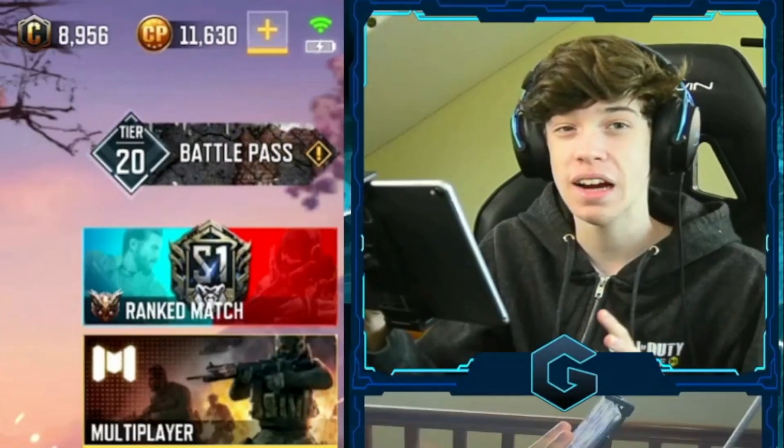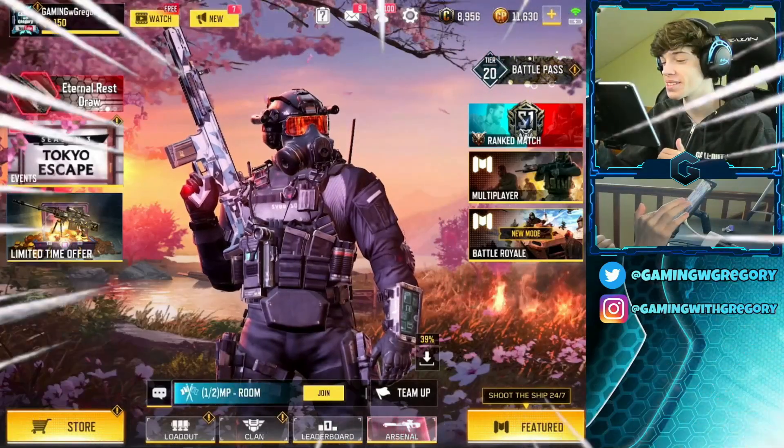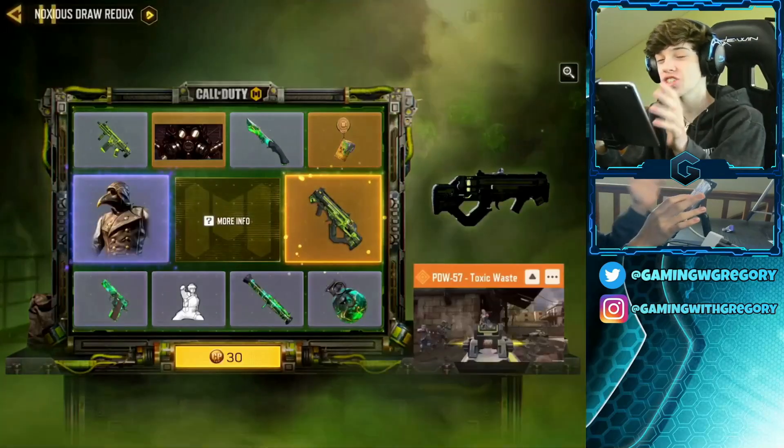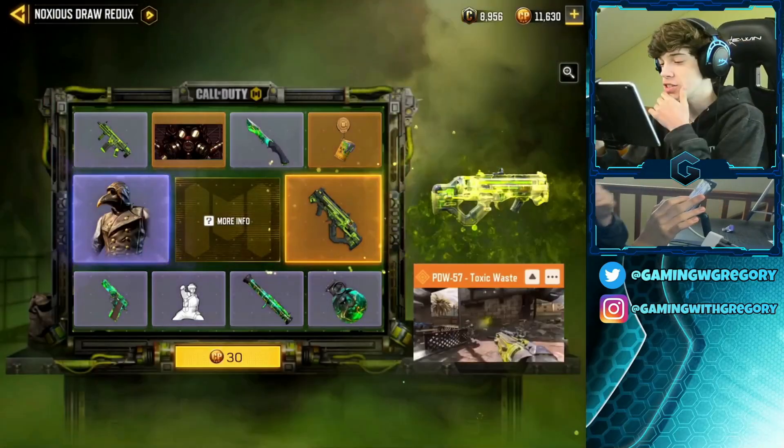There's a new lucky draw in Call of Duty Mobile — it's the PDW-57 Noxious draw. That's the target gun we're going for. There's a cat in the background just visiting for today's video. Let's step aside so you guys can get a nice view. Anyway, let's get into the lucky draw and then hop into some gameplay. This background looks so beautiful — it's got some fire.